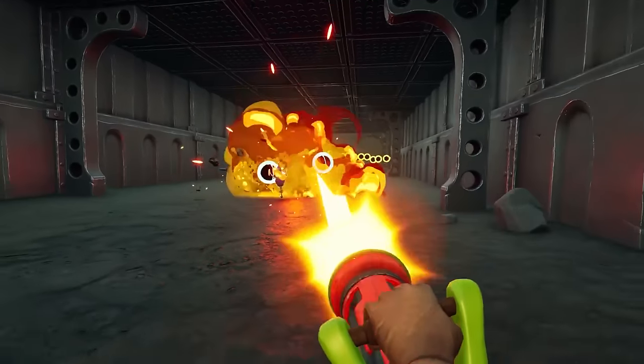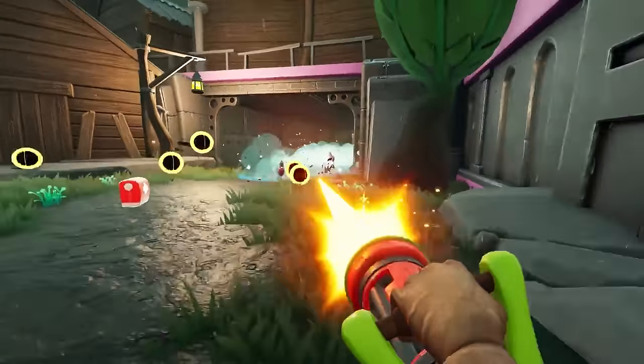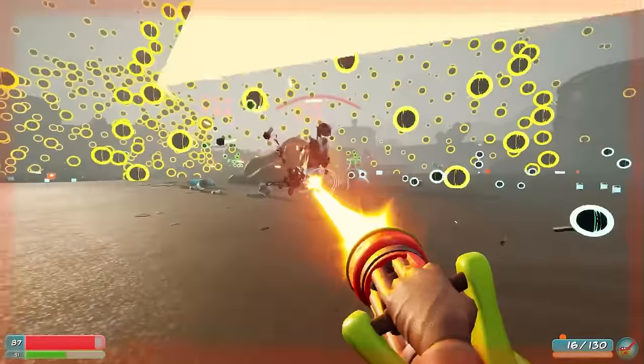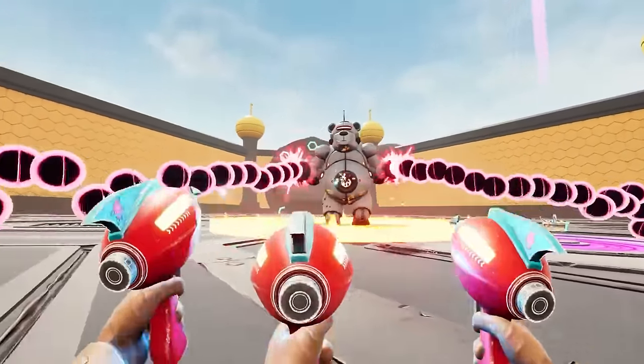Think Serious Sam with a dash of Returnal. Bears in Space sends you straight to hell — bullet hell. You'll be facing a legion of bots out for bear blood, so be prepared to run and gun, jump, dash and dodge your way through these ruthless robot hordes. Not to mention, you'll be facing off with some bosses that will really test your limits.